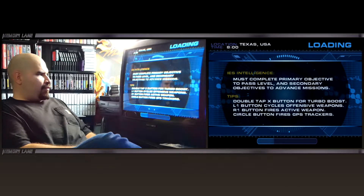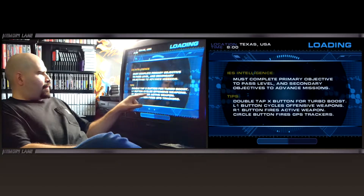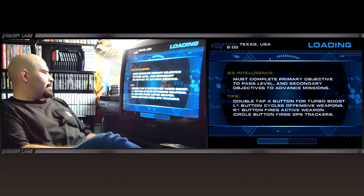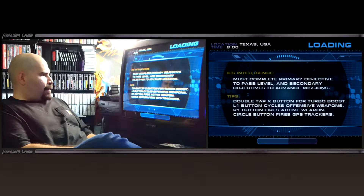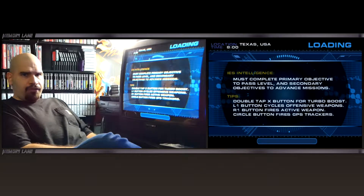This opening level is actually pretty fun. Double tap X to do turbo. L1 cycles through offensive weapons. R1 fires. Circle button — GPS tracking. That gives you a whole rundown on how to play. Let's give this a try again. Begin operation — let's go.